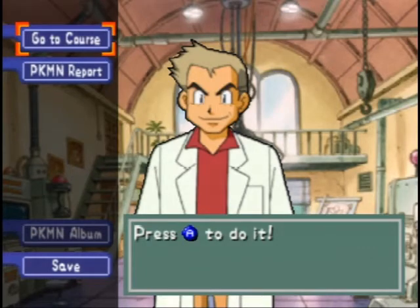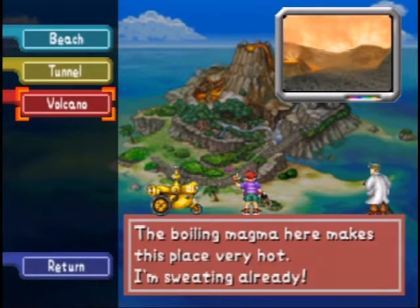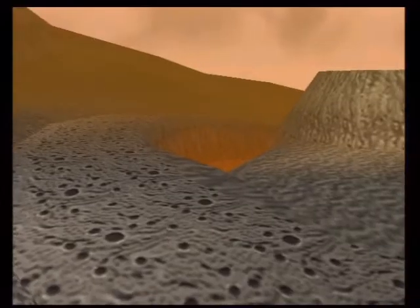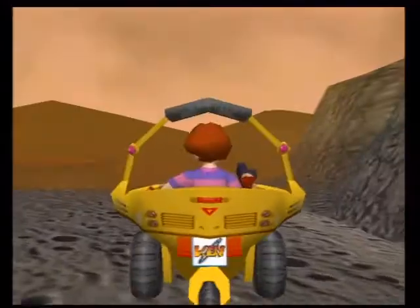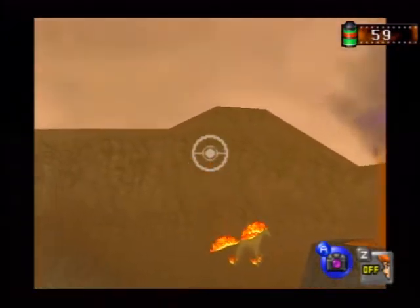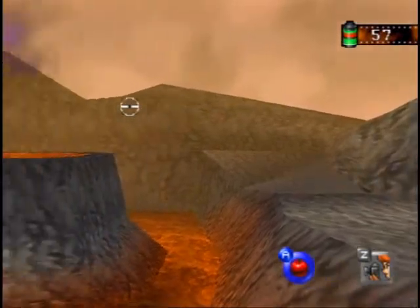Alright, we're back to Pokemon Snap. Last time we just unlocked this secret place from the tunnel. And we're gonna go... The Z button thing is still not working like I would want it to.